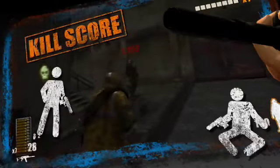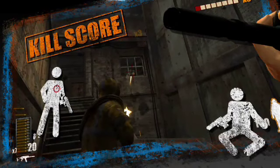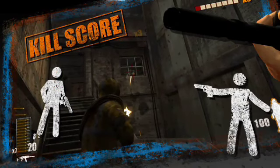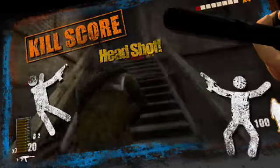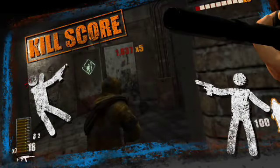The basic kill score awarded for shooting an enemy is based on factors including enemy type, range, and hit location. The harder the shot and the tougher the enemy, the more points you will score for the kill.